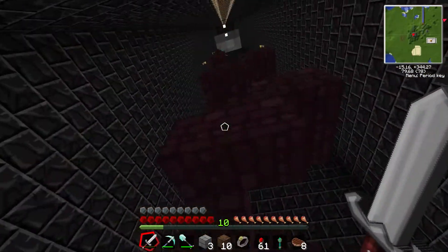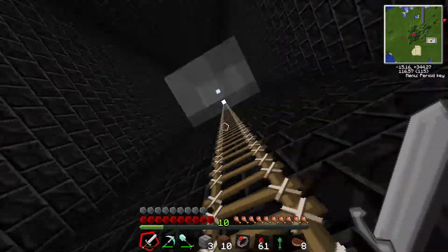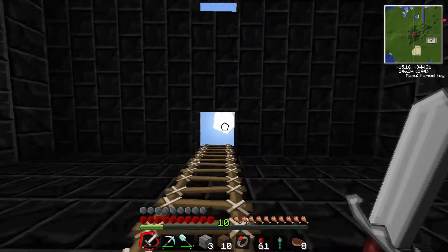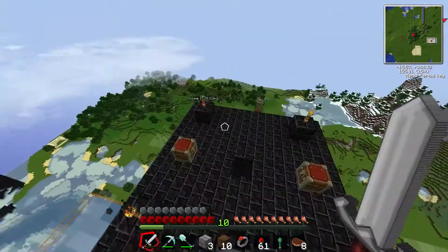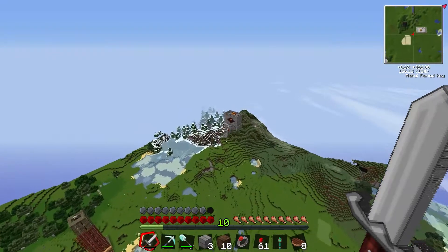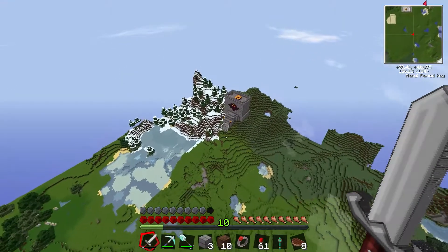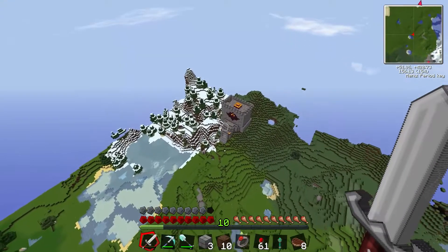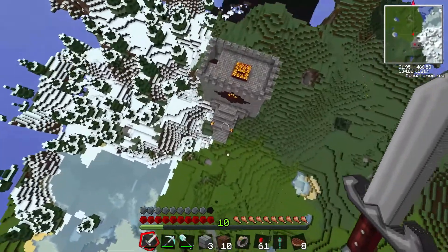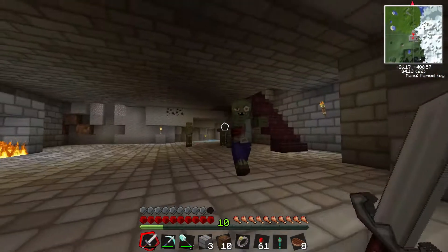I'm tempted to have water going straight down the middle of it. The ladders are just there as a temporary measure so that people can climb up the top and fall off repeatedly. Iron cover strip - both made the same way by sawing iron blocks repeatedly in half. The position you put the saw in the crafting table determines what you cut - whether you cut it into a slab or a lengthwise piece.